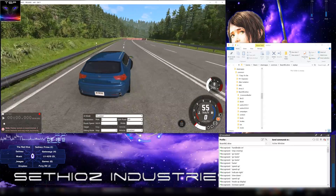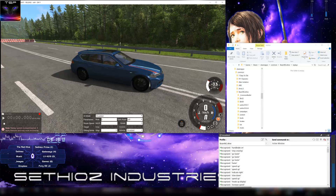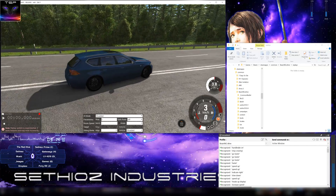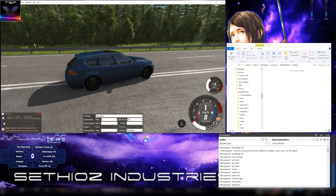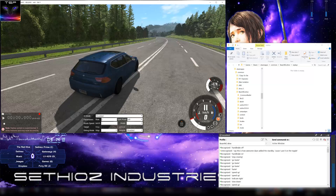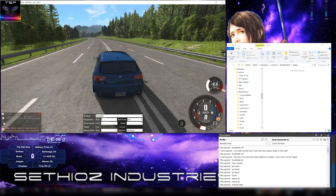Handbrake on. On it. See, this is how awesome it is. And it keeps the handbrake on because I put it on the toggle. Handbrake off. On it. You might wonder why I have that replace window in there. Handbrake off. Shiny.